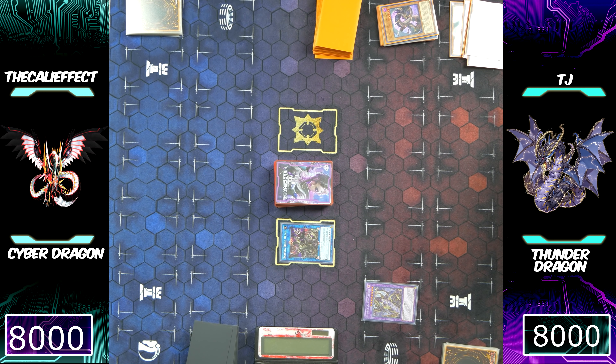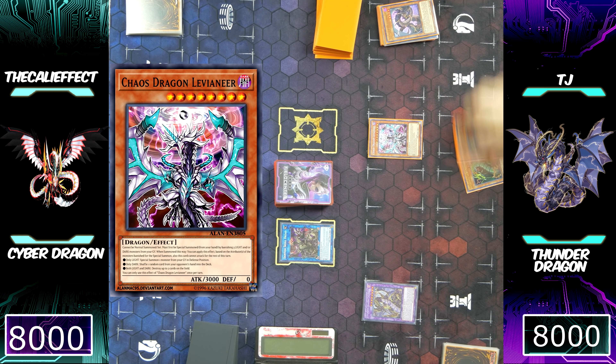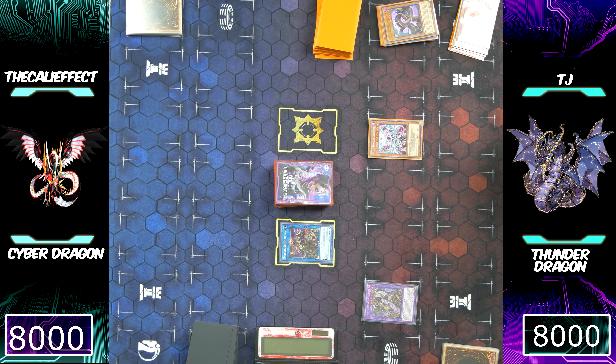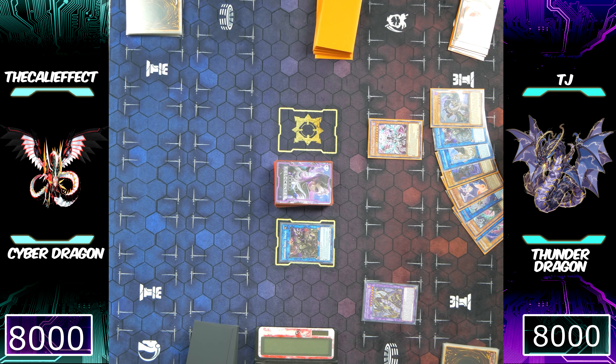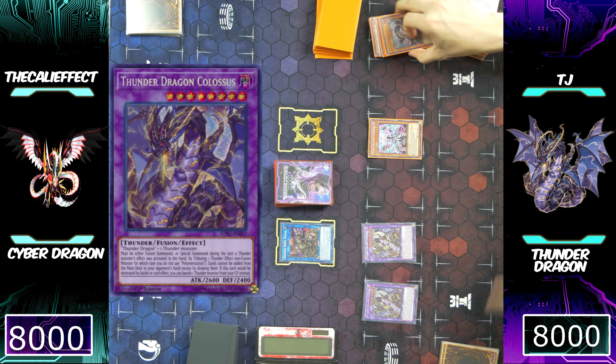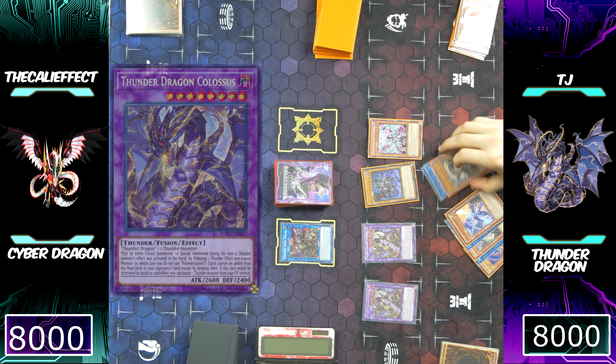Chaos Dragon Levineer's effect is going to activate, but so is Eclipse Wyvern. Wyvern's going to allow him to add the Chaos Dragon Levineer that was banished through Wyvern's effect, and then Levineer is going to allow him to special summon a Thunder Dragon Dark back to his side of the field. He's going to use that Thunder Dragon Dark for another Tribute Summon of Thunder Dragon Colossus, then trigger Darkness Diablos Lord of Lair — since a Dark Monster was tributed, he can special summon Diablos. Using both monsters for an Xyz Summon, he makes Number 22 Zombie Stein and passes his turn.